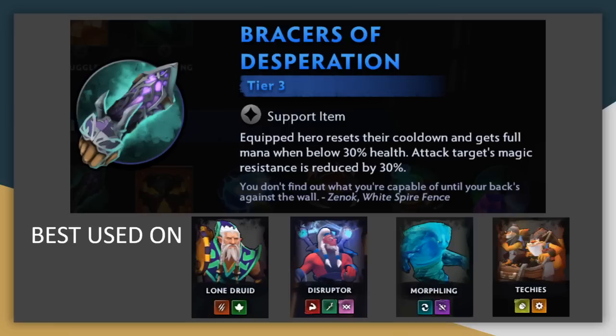Bracers of Desperation is basically Refresher Orb plus a slight increase on your magic damage output — and that's pretty insane, because Refresher Orb is a very strong tier 4 item, and Bracers is down in tier 3. It goes on all of the same units, and anything with a strong ability that would benefit from another cast. With the increased health pools after the big update, this does not go off quite as quickly as it did before, so ideally it goes on a frontliner or somebody else who's taking damage.